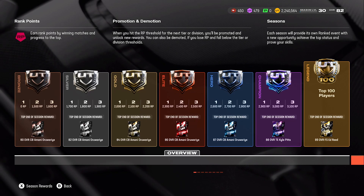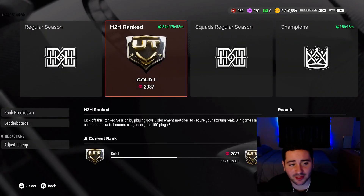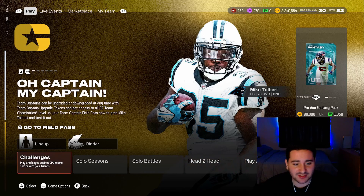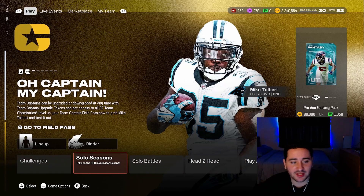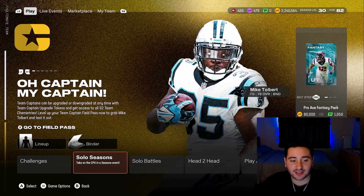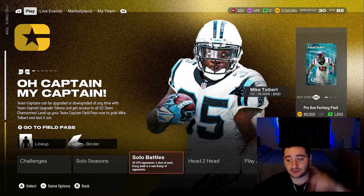Those are pretty much all the ways to get free players in the game, not including free packs and coins. You pretty much get free packs and coins from literally every game mode — except play a friend and practice. Challenges, solo seasons, solo battles, and head-to-head will all get you free cards, players, packs, and coins. That is pretty much it for this video — if you guys enjoyed, thank you for watching. Peace out.